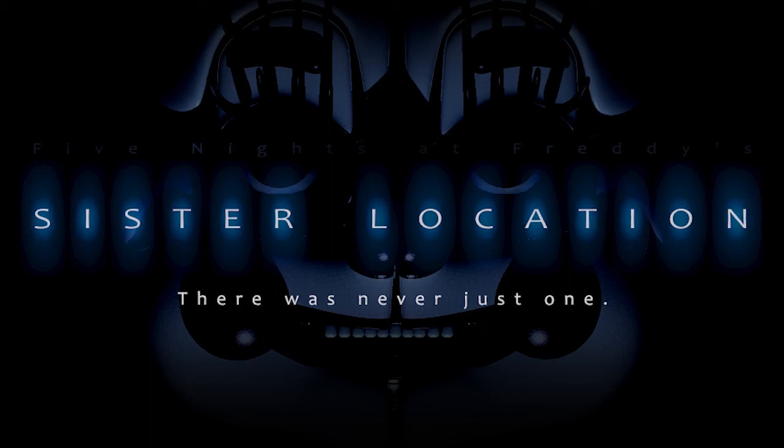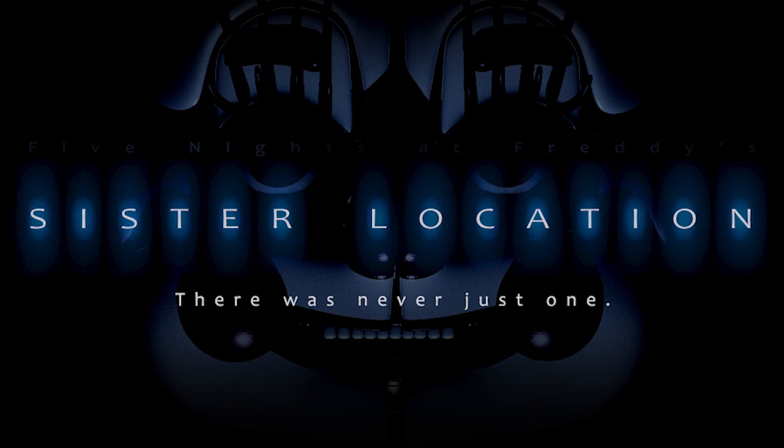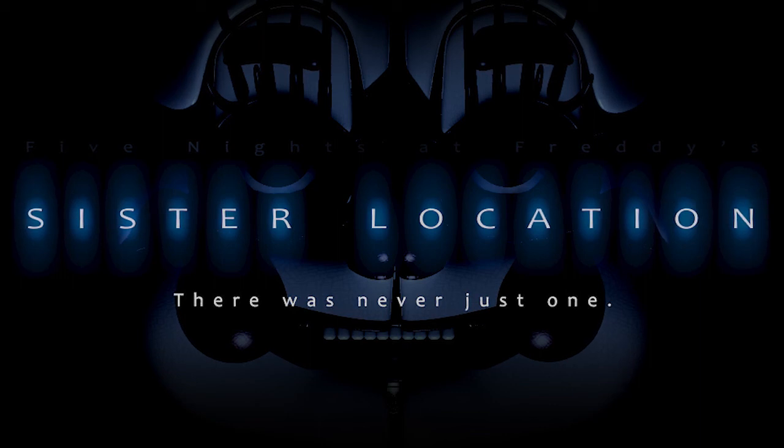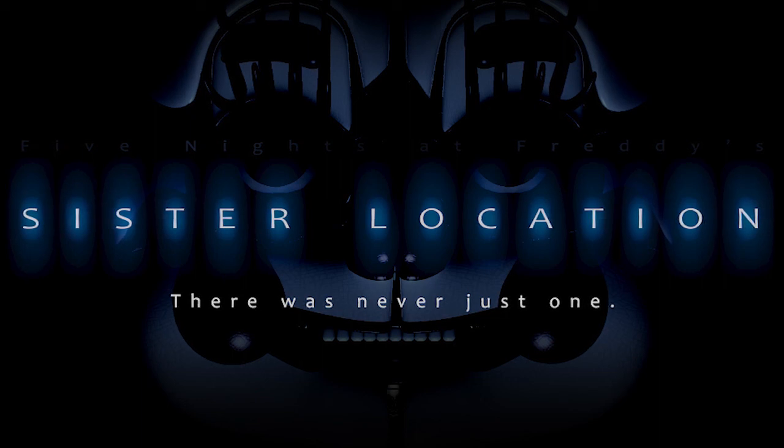Whenever Scott releases teaser pictures, he makes something very dark and you have to brighten it up like three times to see it clearly. But I did it like six times and nothing was behind the shadows. So this is the only picture we have to go by right now, and the file name of the picture — when you download it — is just 'Project.jpg.' Sometimes he'll name the picture a certain thing so if you download it you'll see the name, like little easter eggs. But this time I absolutely have nothing to go off of.